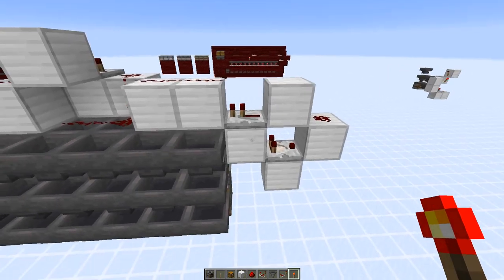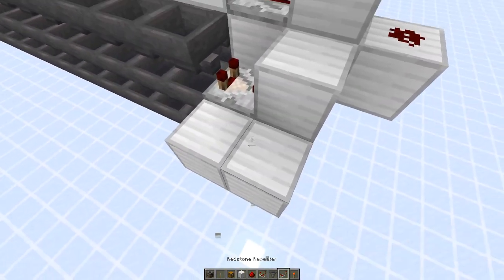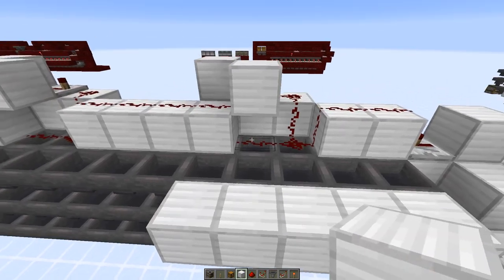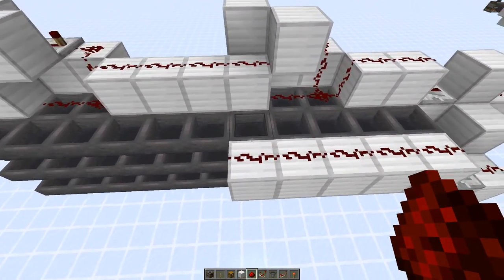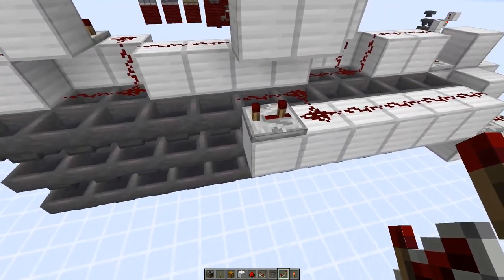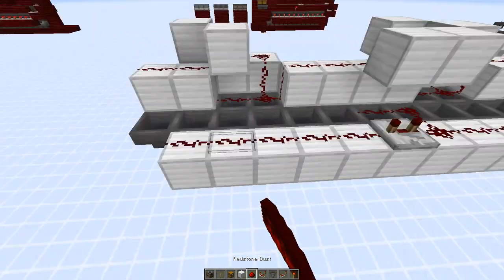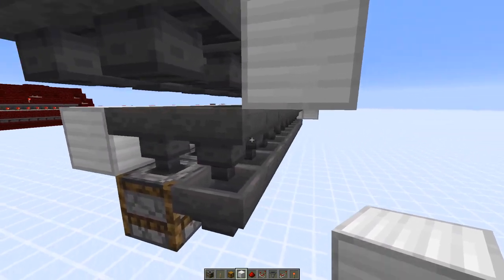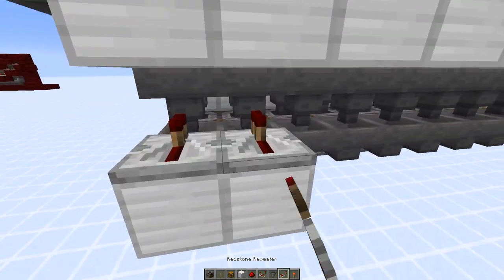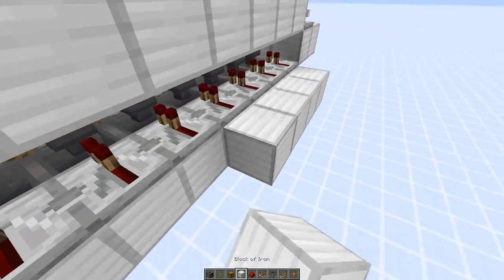Now for the fuel input line: we need a comparator directly next to the hopper, then dust, repeater, and then redstone dust on the side. Here we go over — to prevent the lines from connecting again — and here we have a repeater on three ticks. Then we add additional blocks with redstone dust. Now we need to power this hopper alone, so we can't use any blocks here that would get powered. That's why we have to use repeaters pointing into the blocks — every hopper gets a repeater, then dust in the back.